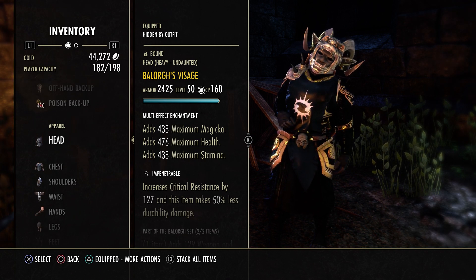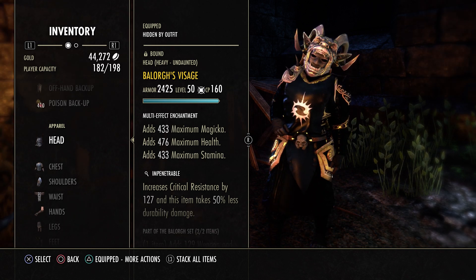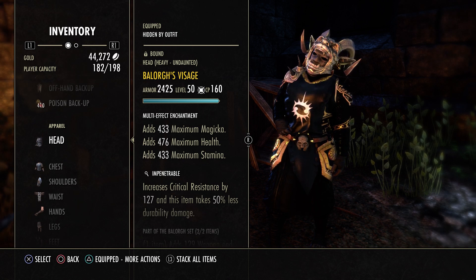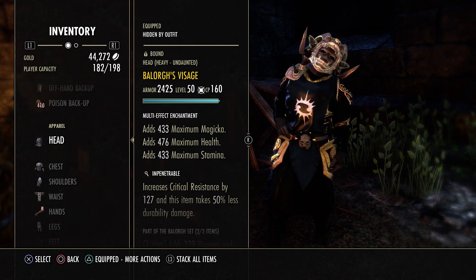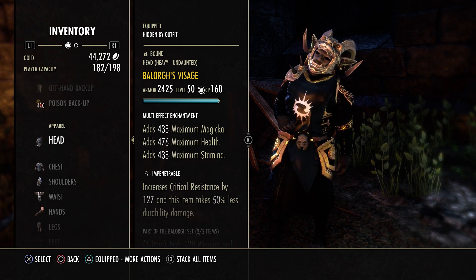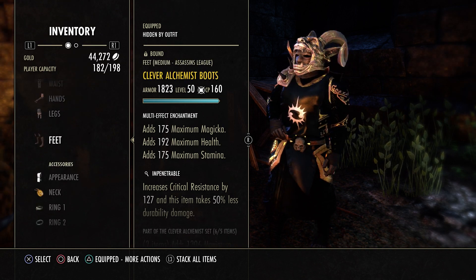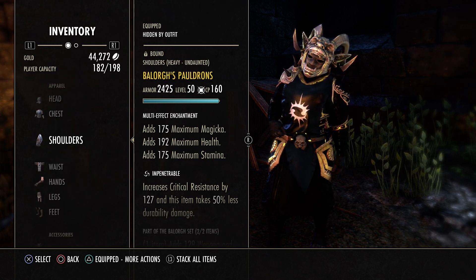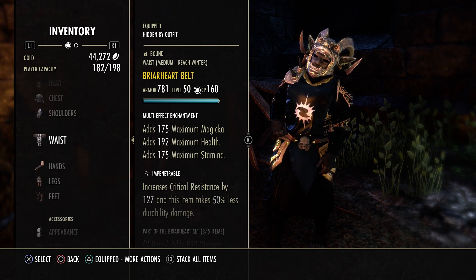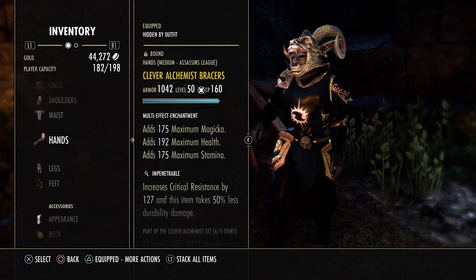For the monster set, we're using Balorgs. Necro doesn't really need any tankiness or sustain, so just even more damage from Balorgs. For the body, we're using all Impen and all Tri-glyphs. Optimally I would have two or three well-fitted, but I haven't bothered to add those pieces in just yet. I'm in five medium and two heavy.